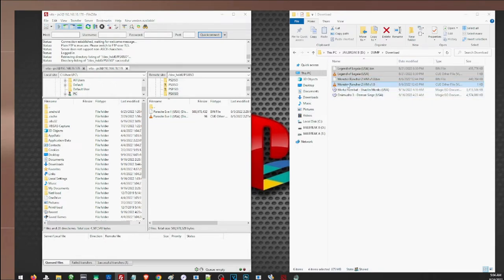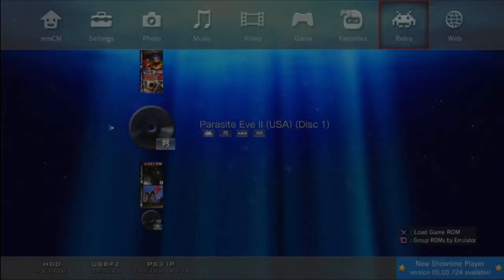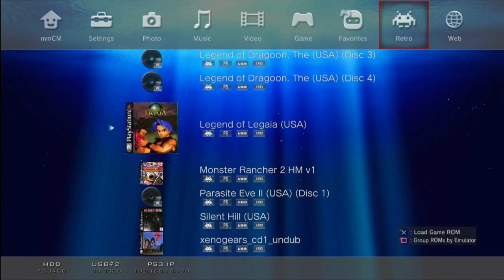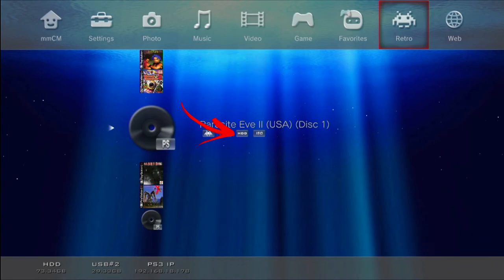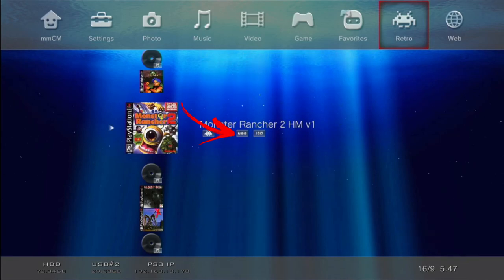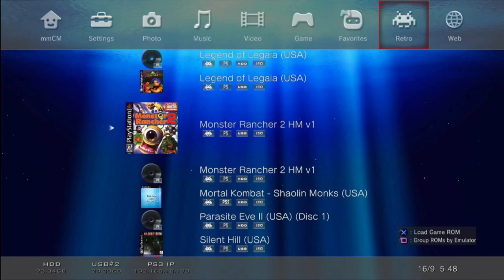Transfer your PS1 games into the PSXISO folder. After the transfer, go back to Multi-Man and check your games. With the external hard drive still plugged in, you can see games from both your external and internal hard drive. The icon below the game title tells you where it's saved: 'HDD' means it's on the internal hard drive, and 'USB' means it's on the external hard drive. If you don't see your game, just refresh the list. Now let's load the game transferred to the internal hard drive.